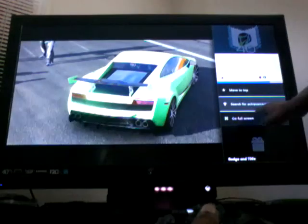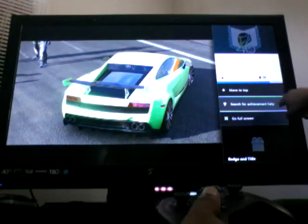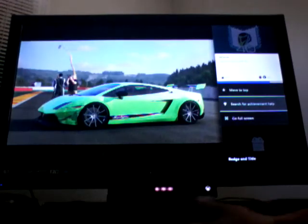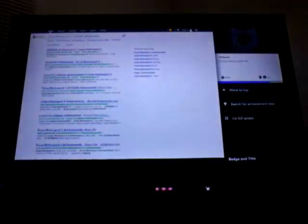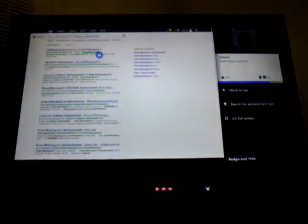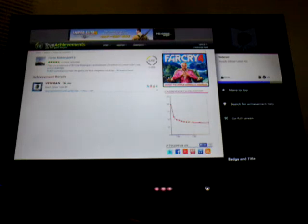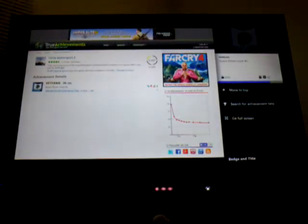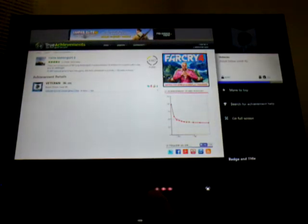If you move down, it says 'search for achievement help,' and then 'go full screen.' I'll hit 'search for achievement help.' Here we go — it's a list of things I can click on to go to achievement help. I'm going to click on this one and it takes me to a website called True Achievements — 'Just how good are you?' — and it tells you how to go ahead and reach this achievement. So that's very helpful.